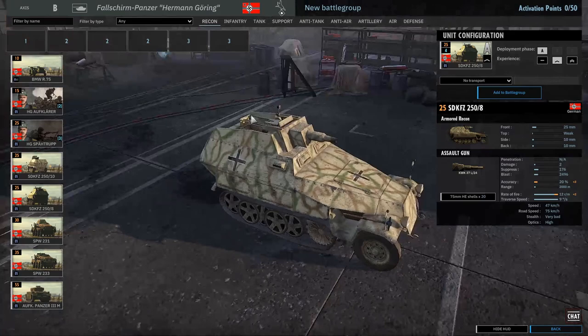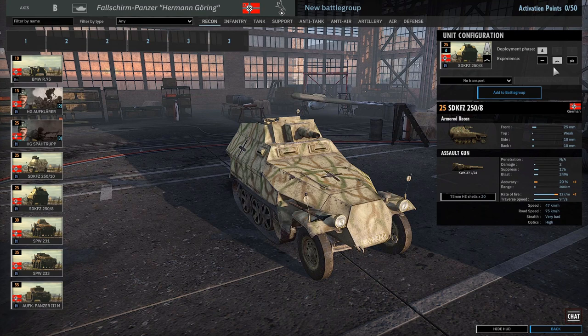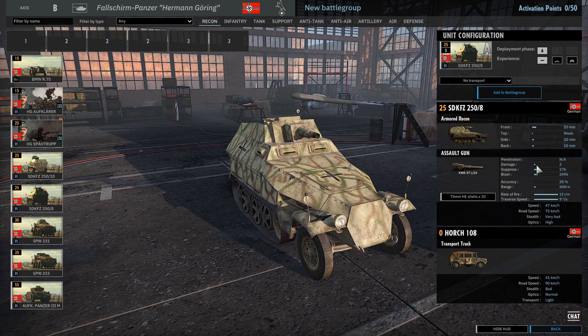These 250/8s are great at taking on AT guns and IGs - as long as they don't get destroyed, but if you have a number of them. If you have these behind a tank, the tank will tank and these can follow up with 2 damage at 12 rounds a minute. So 10 rounds a minute is around every 6 seconds - in 18 seconds that's already fired three times, which is usually enough to take down an AT gun. They can be really useful.